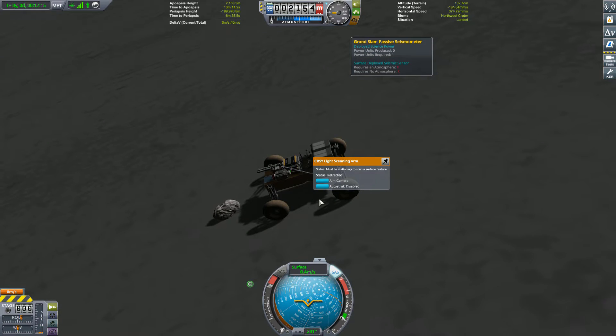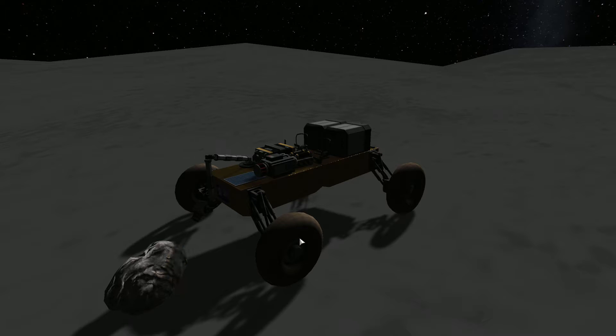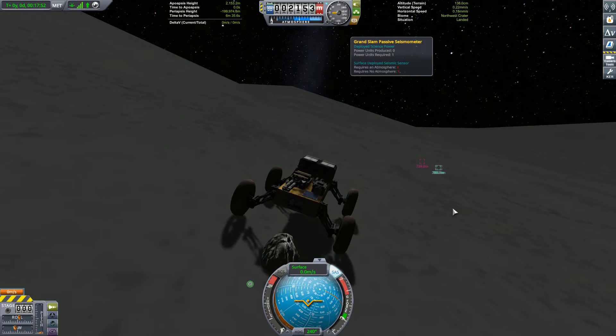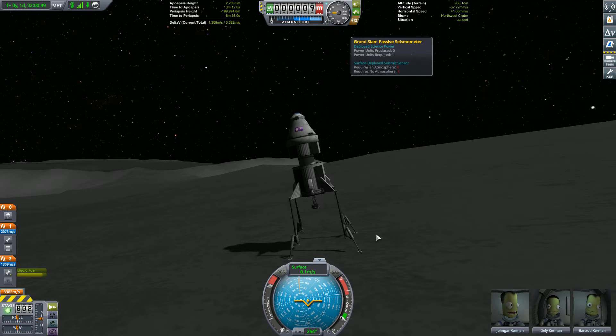After driving the rover to the next new object - that's the new surface features. On the Mun you have those small rocks, and you have three different types of scanning arms in the VAB. Here I'm using the smallest one since that's a rock - the others would be a little bit too big for this rover. Now you can scan this rock and get science out of it, although since I'm playing in sandbox there is obviously no science, but you get the meaning out of that.